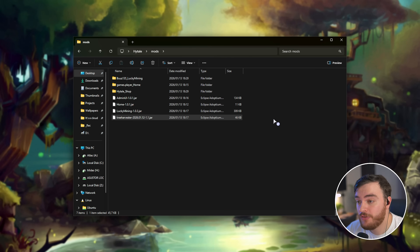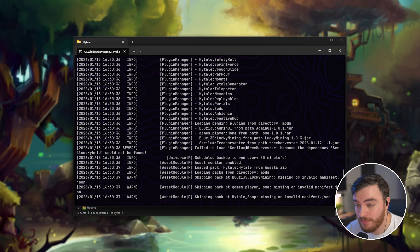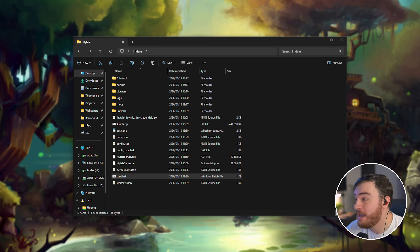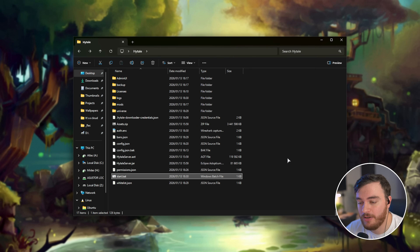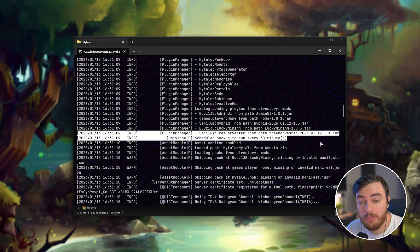Whenever you're booting up your server, I'd highly recommend you keep an eye on your console, or at least scroll up in it, as while the server is starting up you'll see a bunch of information like Plugin Manager — right here it failed to load the Tree Harvester plugin because the dependency Cyrillum Hybrid could not be found. We can then either Google the error, update the mod, or check out the mod page, where it could detail exactly what's going wrong. In my case it was a missing mod, which I can just drag from my downloads into the mods folder. The next time we start up our server, that error should be fixed and things should be working properly.